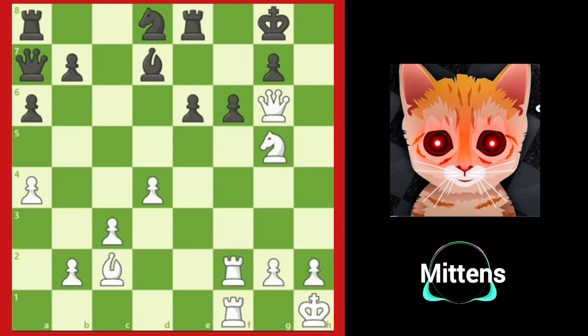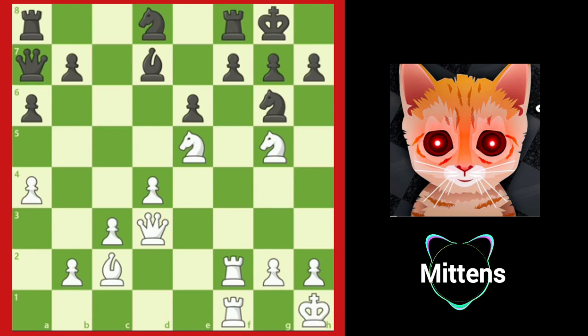That's right — rook takes f6. White captures the pawn and prevents the king from escaping to the f8 square. Queen h7 checkmate is on its way. Black plays bishop to e8, bringing the bishop to safety and adding another protector to f7.